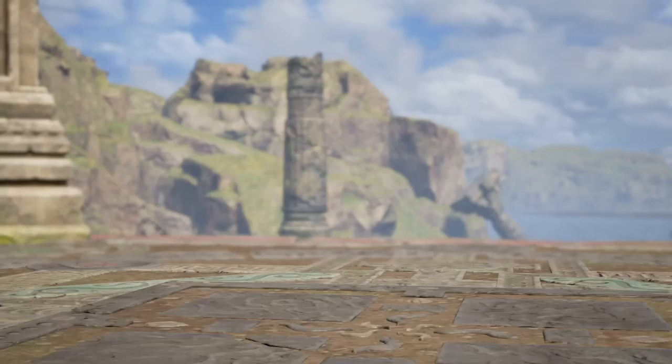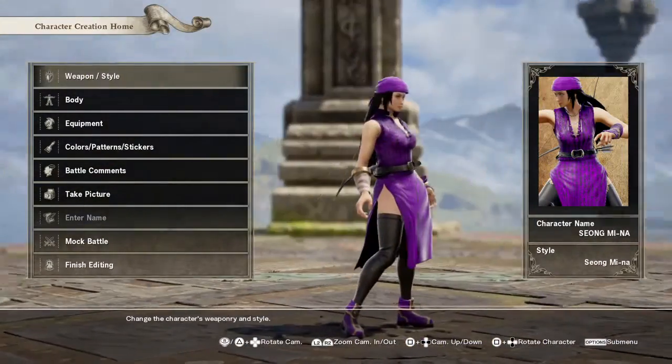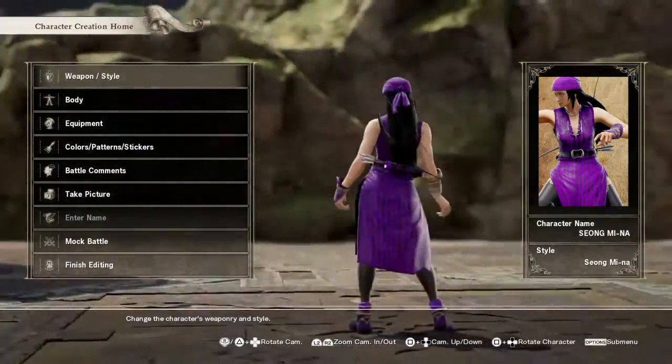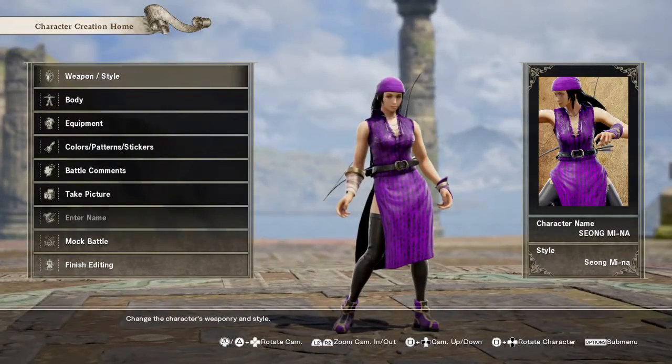Next we have like an Archer Mina. Used the semi-simple thing as Sophie's but in purple, and then I gave it an archer twist, because why not? So there's that.